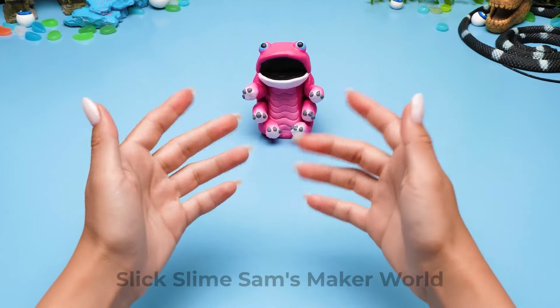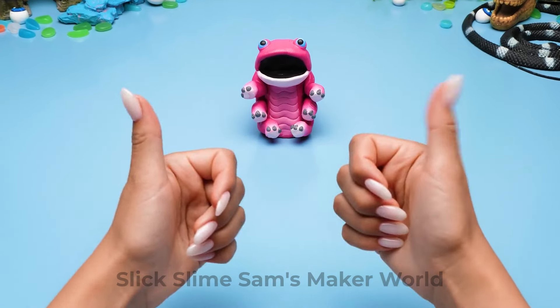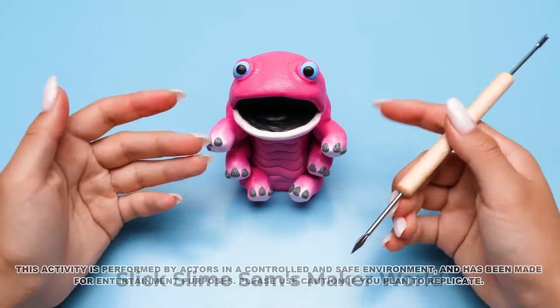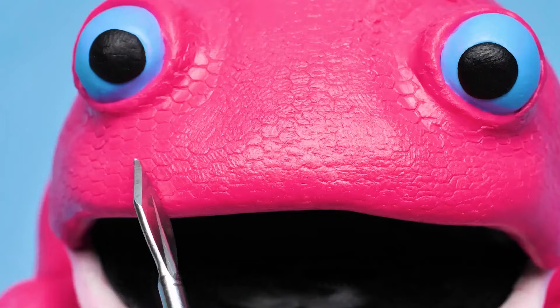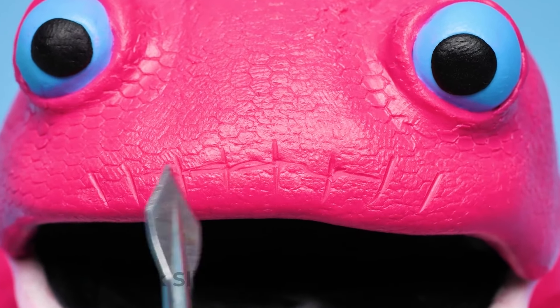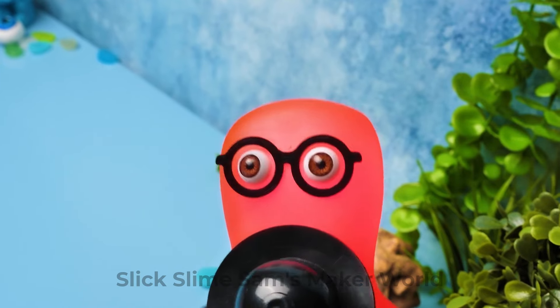Guys, now this baby Clombo can observe the world around it! That's cool, right? Let's make nostrils so it can find some Clomberries to chew! Maybe it could recognize my smell too?